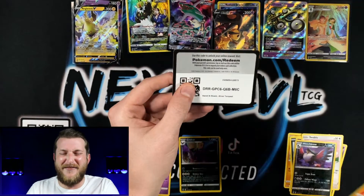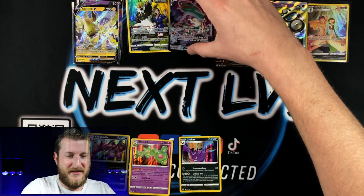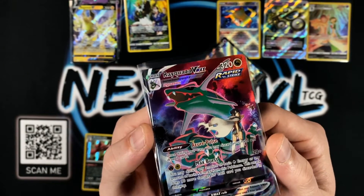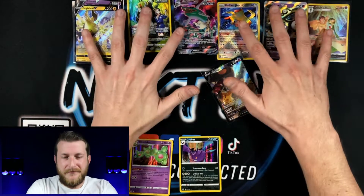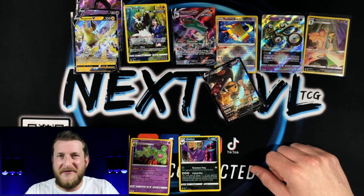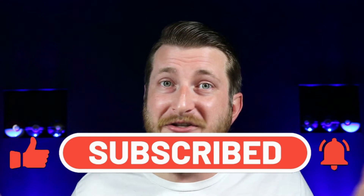Got a Honchkrow and just a Delphox non-holo to end it off. That's alright guys — we got a lot of very nice hits today. The Rayquaza VMAX is definitely the big banger of the opening. Standing there with Zinnia, definitely my favorite hit of the day. Let me know in the comments what your favorite hit was — the Unown V-Star, Regieleki V, Radiant Jirachi, or are you with me on that Rayquaza VMAX? Thank you guys so much. Be kind, be yourself, and level up.